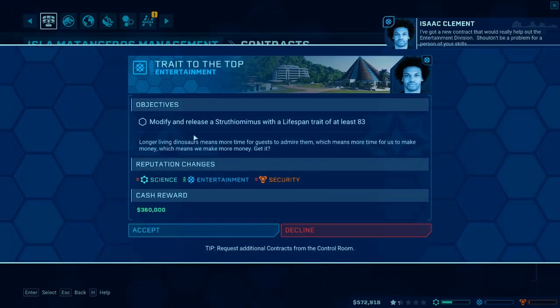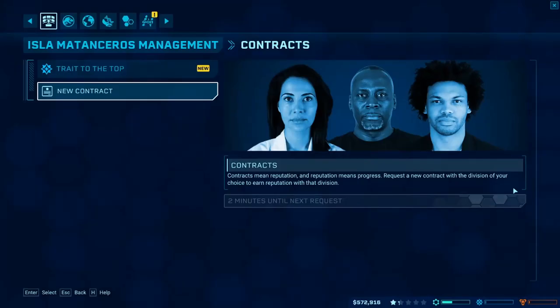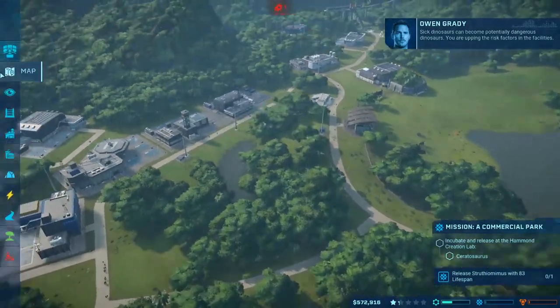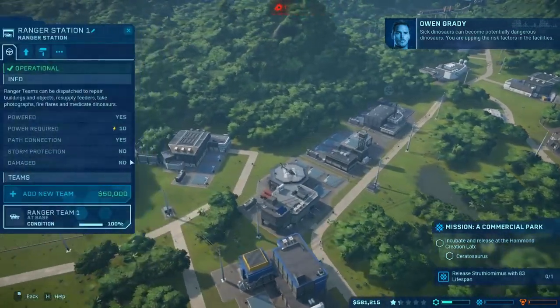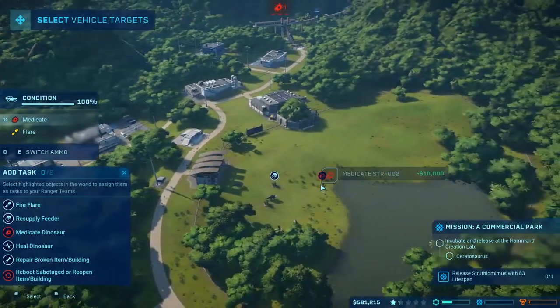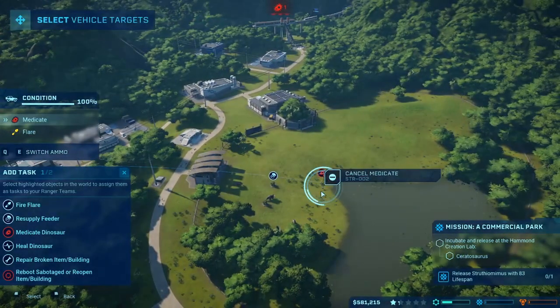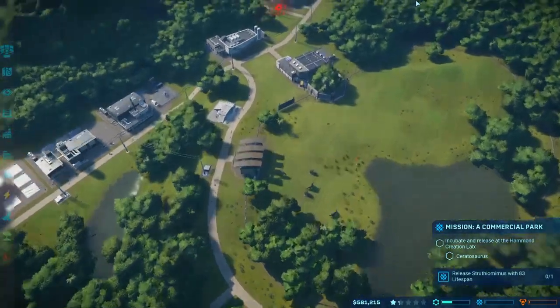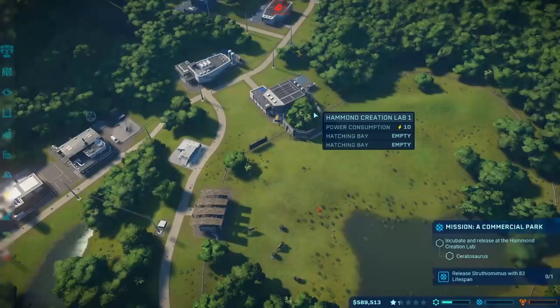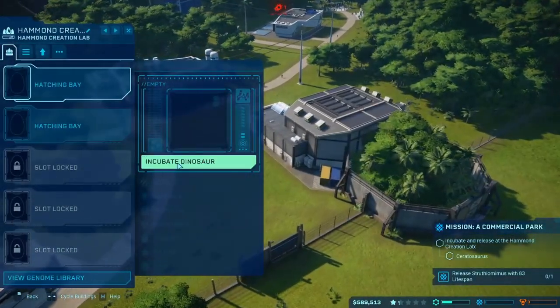I've got a new contract that would really help out the entertainment division — yes, I'll do that, that's a lot of money. Sick dinosaurs could become potentially dangerous dinosaurs — you are upping the risk factor in the facilities. Understood. He wants me to release a Struthiomimus with an 83% life percentage. The cheap ones. Right now life percent is 45.